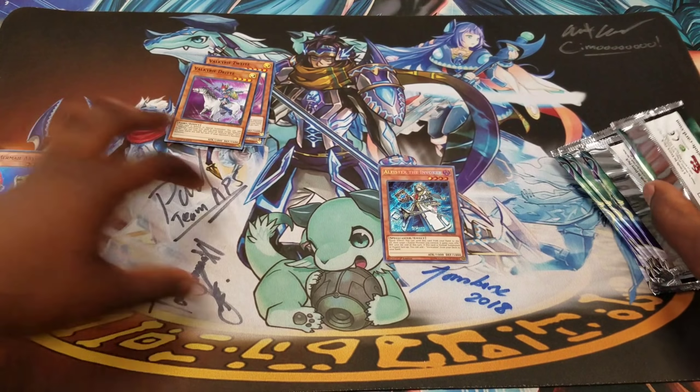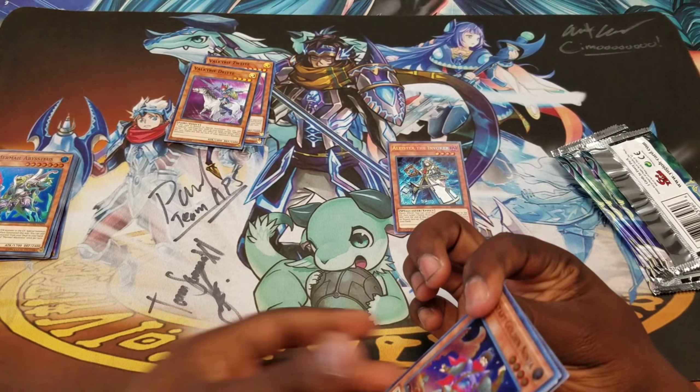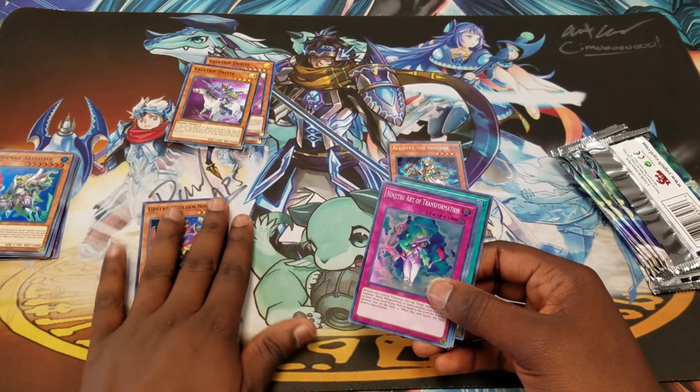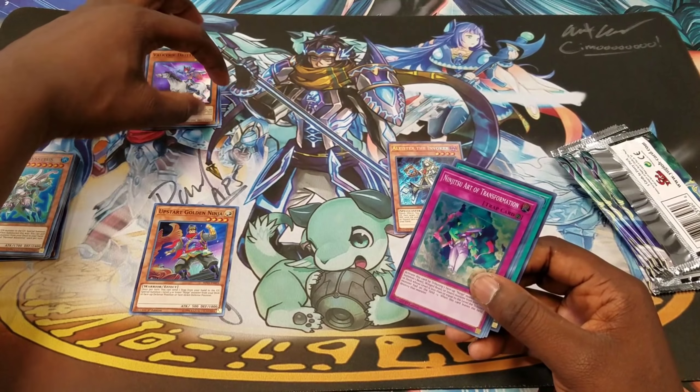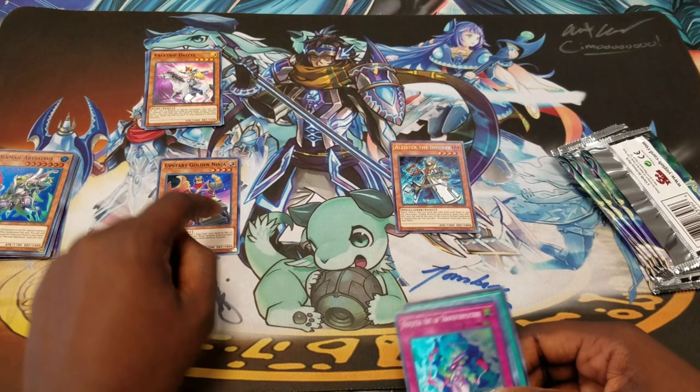Third pack, we got a secret Alistair but we don't have Invoker of Madness, which is what we're really looking for. We got a Golden Ninja — that's a really nice upgrade. It's a secret Gold Ninja.